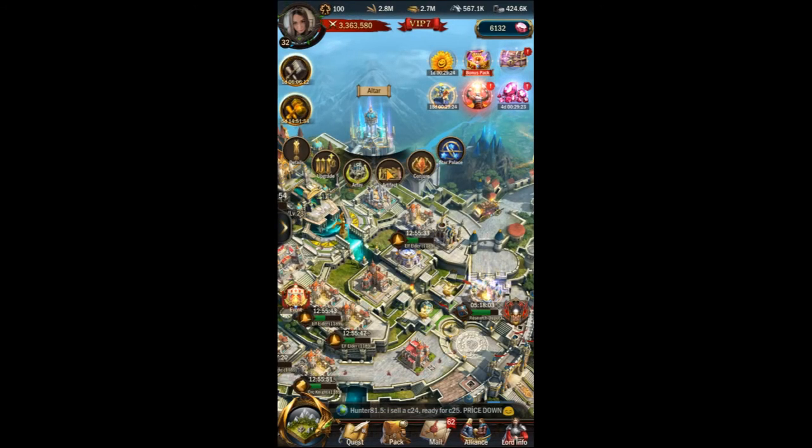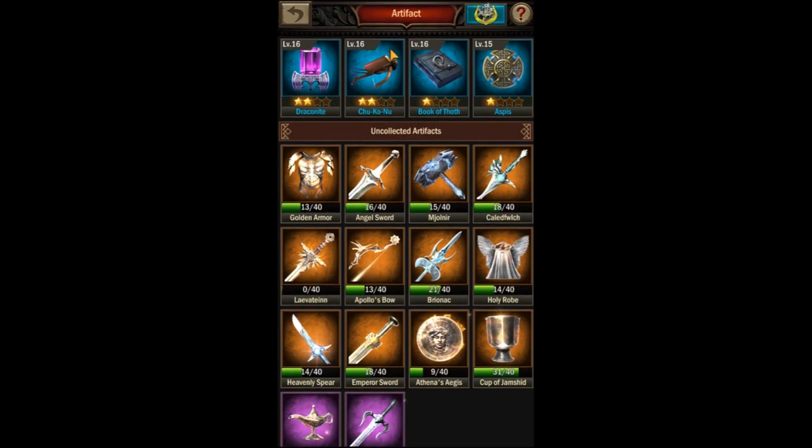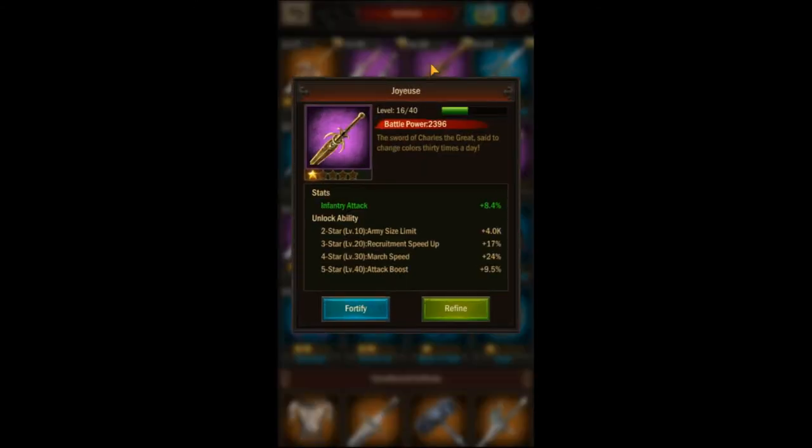There are two artifacts that can increase your army size as well: Leviton and Joyous. Leviton will give you that increase at the 1 star level; however, there is no way to get this artifact without spending money to buy the fragments. So if you're not a spender, then this isn't the artifact for you. Joyous, on the other hand, can be gotten for free through Mystic Conjure, but you have to evolve it to 2 stars before that skill will unlock.